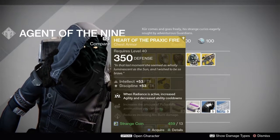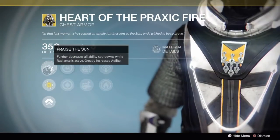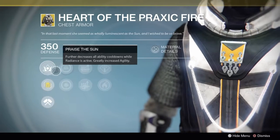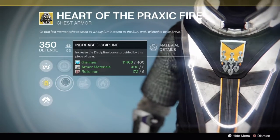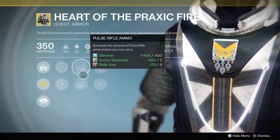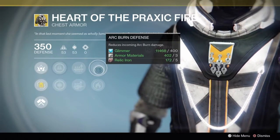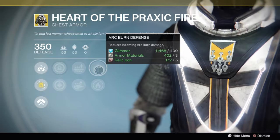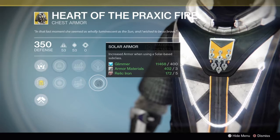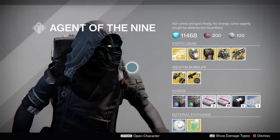The Heart of Praxic Fire for the Warlock for 13 strange coins. It further decreases all ability cooldowns while Radiance is active and greatly increases agility. It has increased intellect or increased discipline, increases pulse rifle or fusion rifle ammo you can carry, reduces incoming arc burn damage, or provides increased armor when using a solar-based subclass.